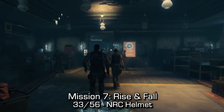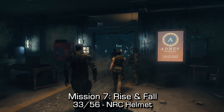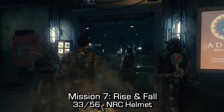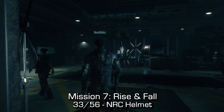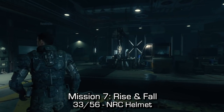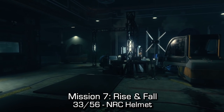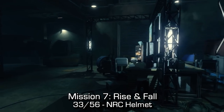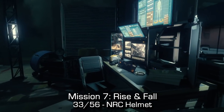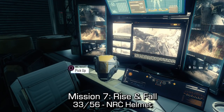Near the beginning of mission seven, Rise and Fall, you can find the NRC helmet. You'll follow your allies into a room and it'll almost appear as though I'm walking in slow motion — the game just makes you walk really slowly so you don't get too far without them finishing what they need to say to progress the story. If you just continue walking completely forward from where you entered, you'll see a small desk with a computer. On that computer, next to the keyboard, you can find the NRC helmet.